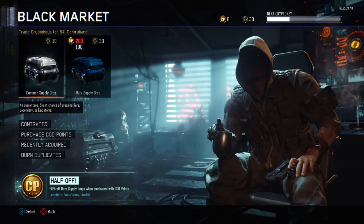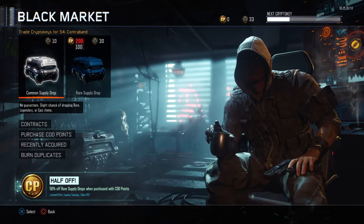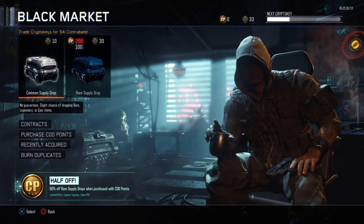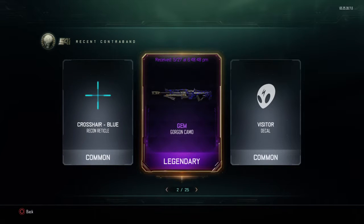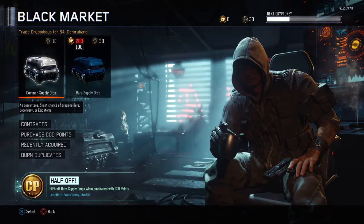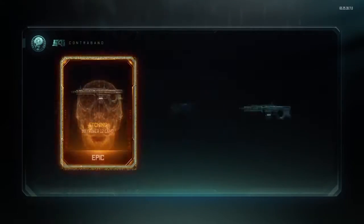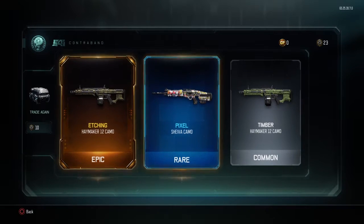Yo guys, Master Gaming here aka MOG, and in today's video we are going to be doing a common splash of opening video number 36. Last time in number 35 we got the crosshair blue recon, medical gem, gorgon camo, and the visitor decal. So let's hop on number 36 here and see what we get.